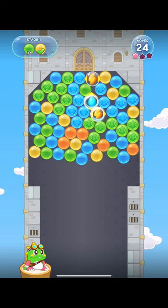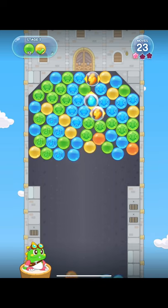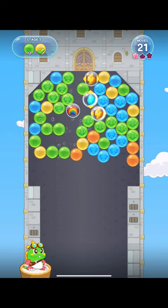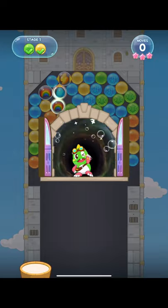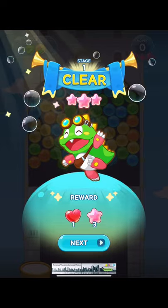But then I soon realized what you want to do is pop the bubbles with the symbols. Because the more bubbles of the same color you bunch up, the more powerful the item you get. And I think the most powerful one is the rainbow.